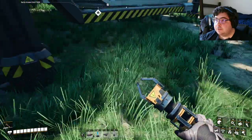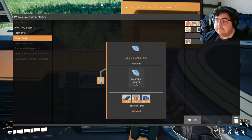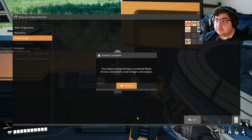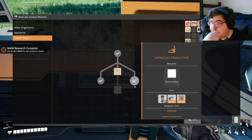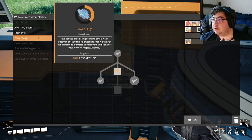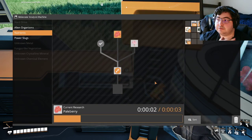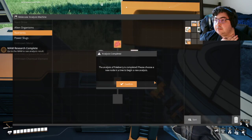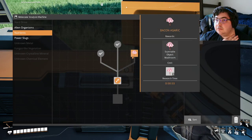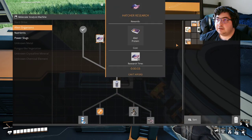Let me grab these — I know I need to save these and these are one of my longest things to make. I want to do research on my blue slug. Alright, what do we have here? Okay, nutrients — let's research it because I found some of that. Okay, I don't have that though — no alien organisms. Don't have one.